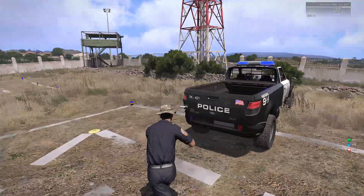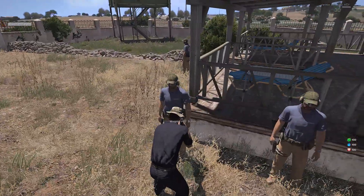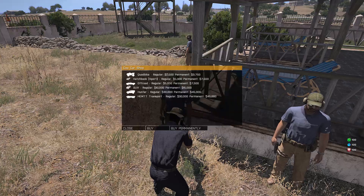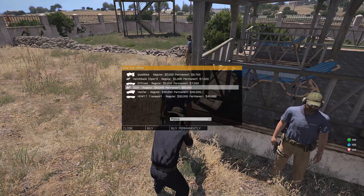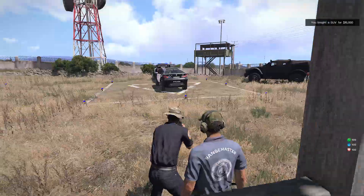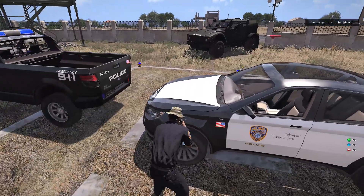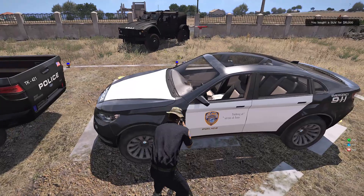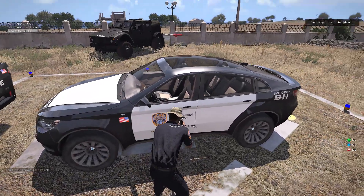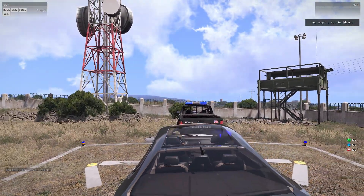The sirens will automatically turn off. Let's spawn an SUV — these are the shops you have, so this car shop has an SUV you can get in black or police colors. We'll get it in police. Yeah, it's pretty. Just notice that text there is backwards — interesting.